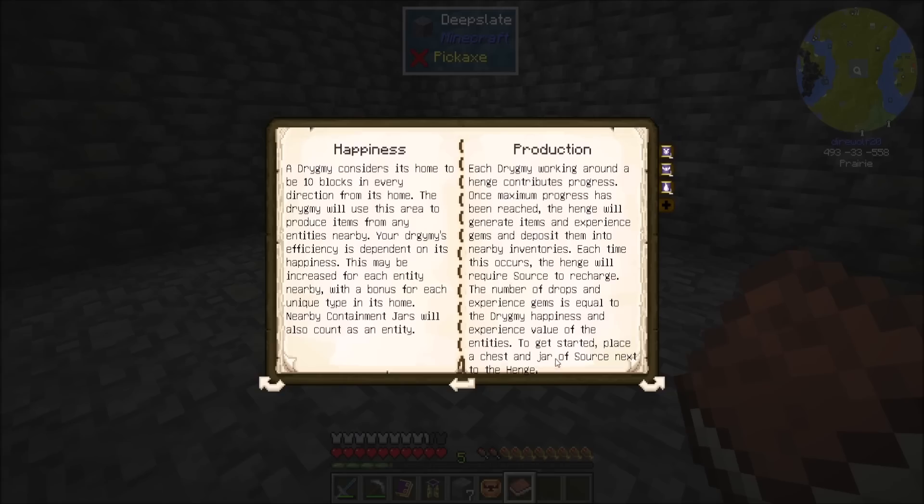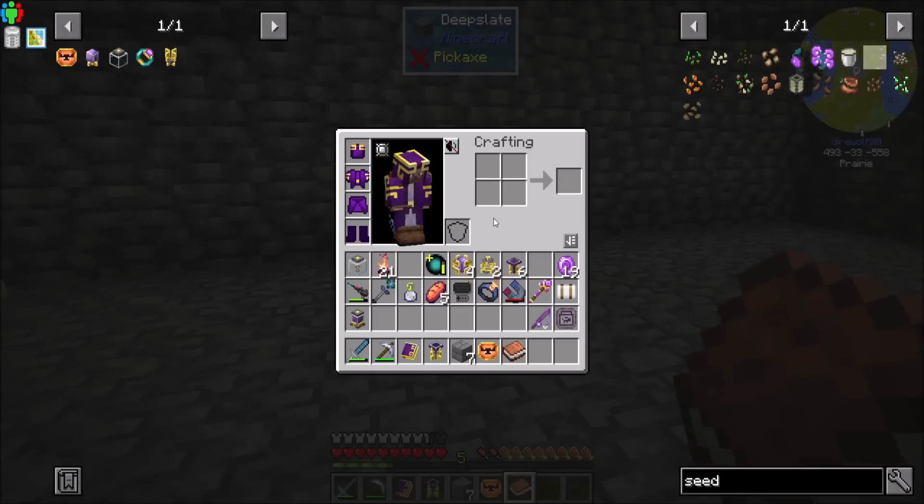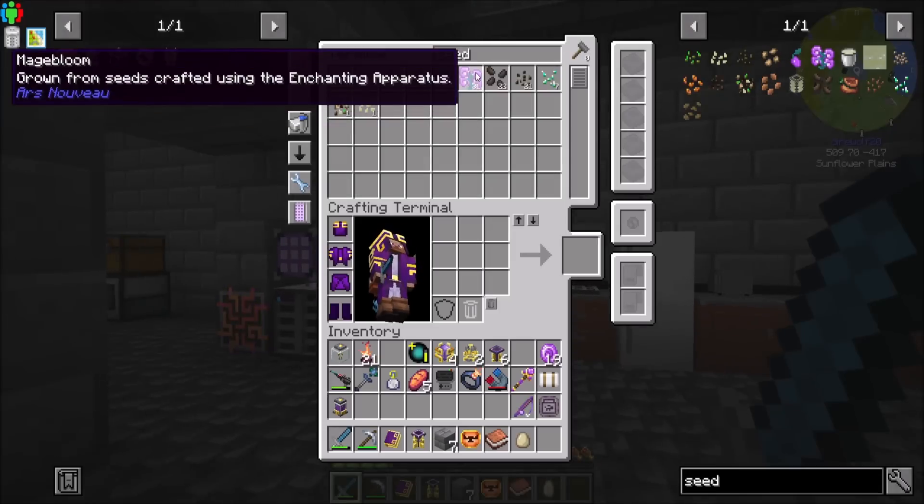Each drigmy working around the henge contributes progress. Once maximum progress has been reached, the henge will generate items and experience gems and deposit them into nearby inventories. Each time this occurs, the henge will require source to recharge. The number of drops and experience gems is equal to the drigmy happiness and experience value of the entities. To get started, place a jar of source next to the henge. So we definitely need a source jar — I believe we have a full one. Now we're going to need some mossy cobblestone.